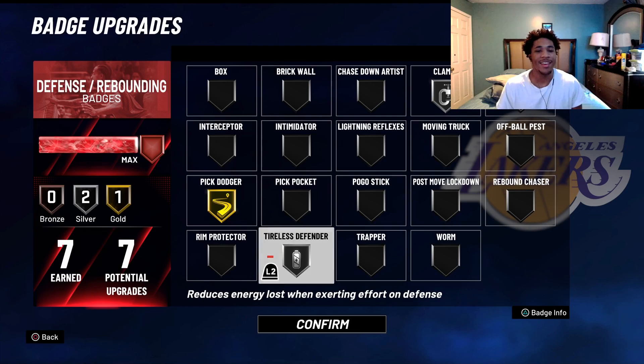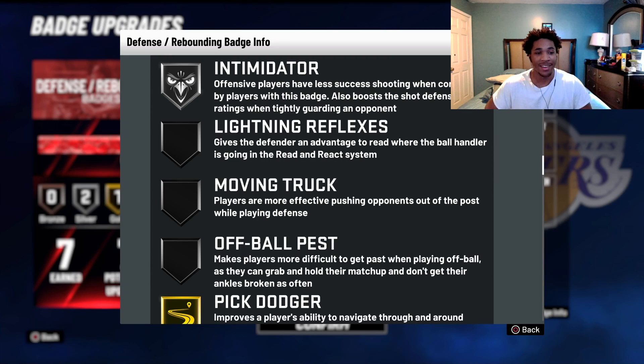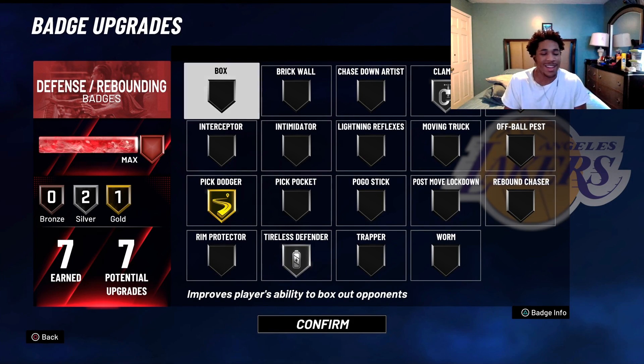The thing is, I have to switch them pretty often. When I'm playing threes, as you can see, I have Tireless Defender on silver because I'm doing more running and the court is wider. But when I'm playing twos, I usually run Intimidator rather than Tireless Defender because I need to guard my guy. Most of the time I'm going to be on my guy and I'm going to have to stop him. So even if he goes up on me, I'll still have Intimidator on him. You don't need Tireless Defender on twos that much because you're not doing that much running around.